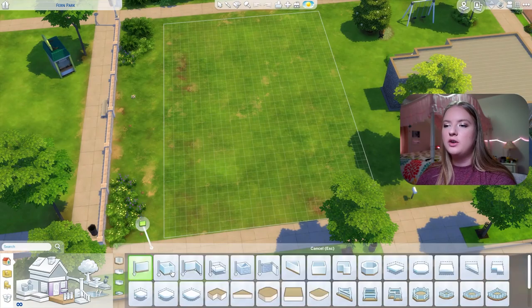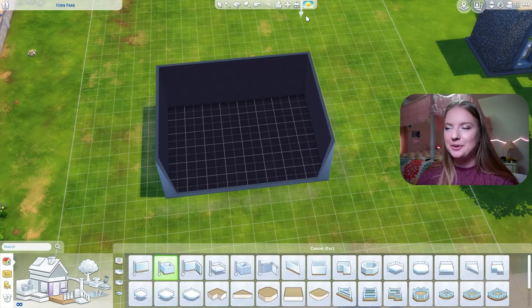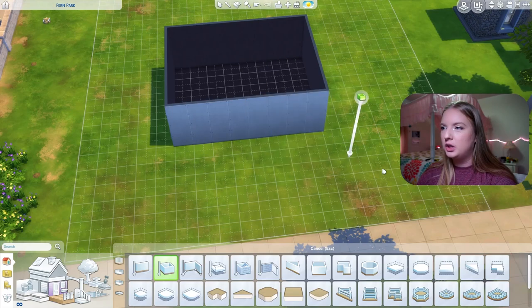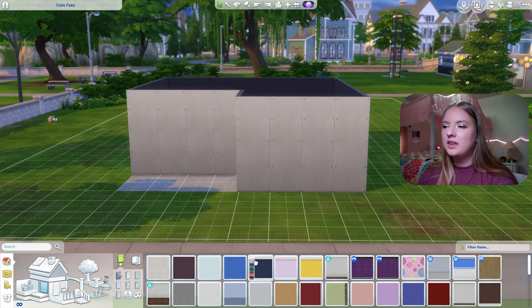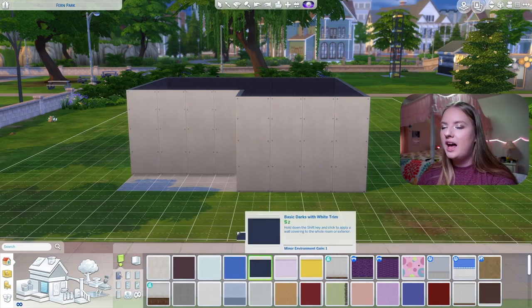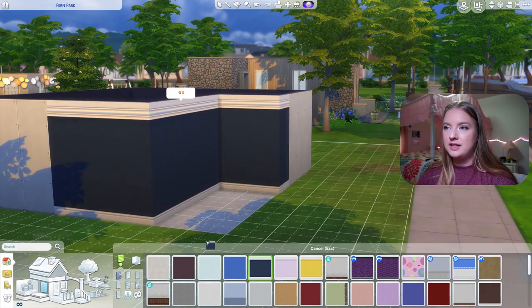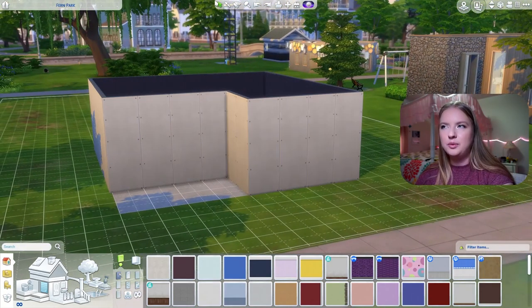Here we are on a lot in Newcrest. I can use walls multiple times because I feel like that doesn't really count, but I want to be strategic. For walls and floors, rather than having a different color for every single wall panel, I'll allow myself to do one color per wall, but adjacent walls can't be the same, to hopefully keep it cohesive.